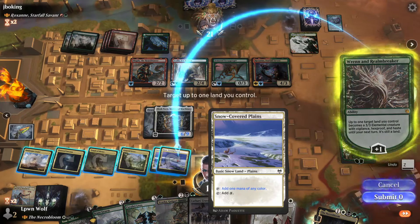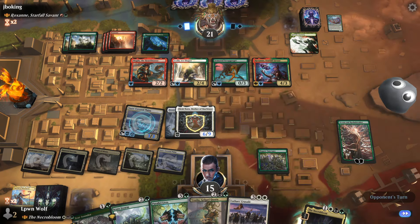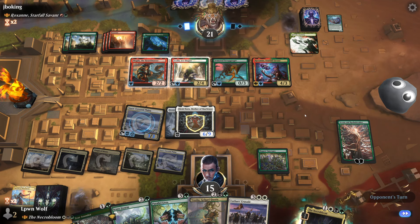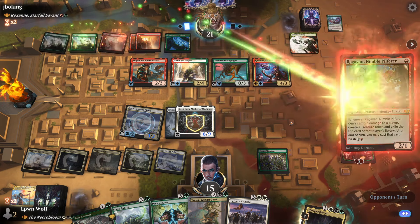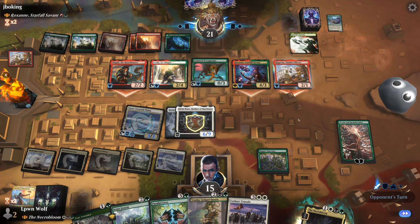I kind of want to bait them into attacking again. I know we probably should have used the minus-two ability just to get a land, but it's a bit intense putting all eggs in the Elesh Norn basket. If they want to get Roxanne to do any damage to Ren they're going to have to attack — they will make a meteorite but then Elesh Norn will kill her in combat. They're going to use Ragavan as well. They are going to do an alpha strike.